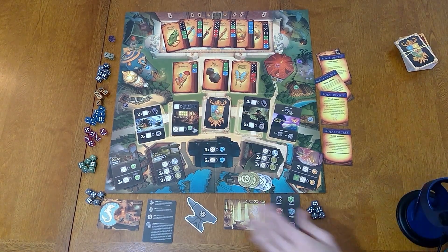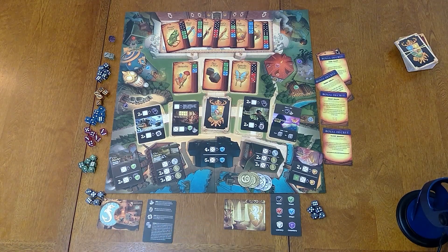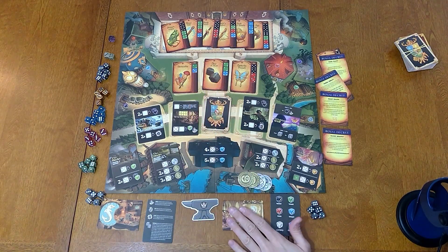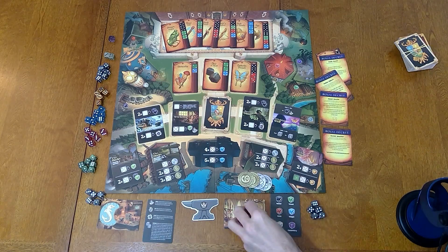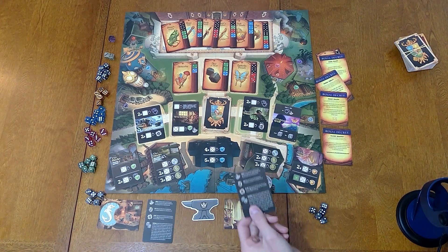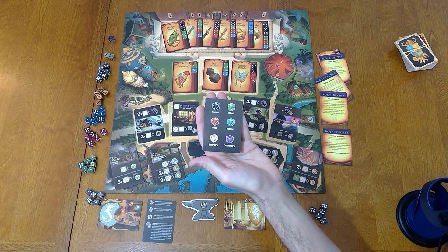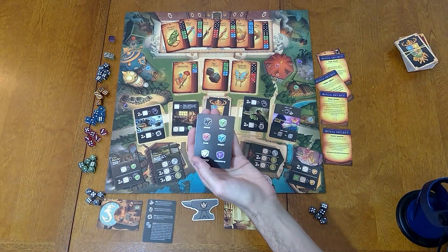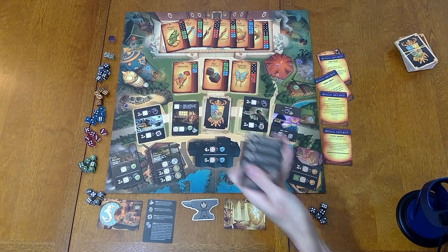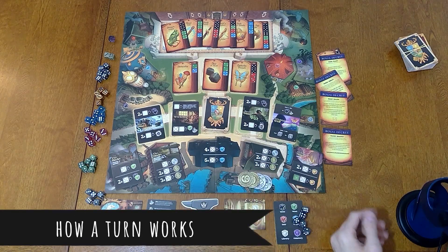Down in the personal playing area, I love this little first player marker — this forge thing is really cool. The original version had a big wooden one but I prefer this card version. This is where you put your completed items and your dice beside them. You also have these player aids which explain the symbols: metal, wood, gem, magic, library, and cemetery. I love that wood is green because wood is green.